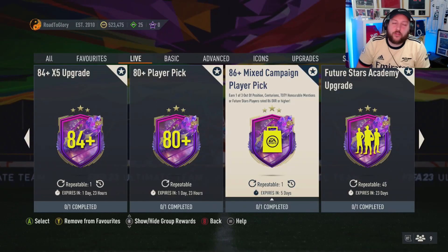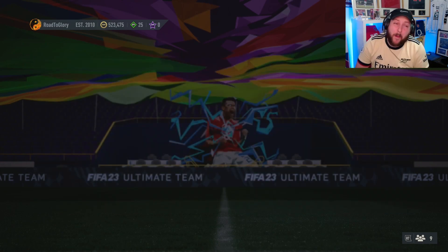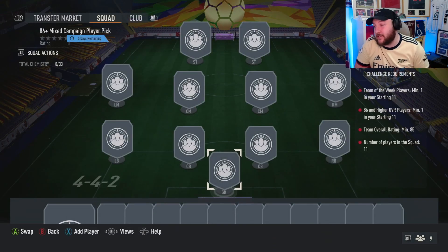In today's video we're going to show you how to grind this 86+ mixed campaign player pick. It contains one of three out-of-position Centurions, a Team in the Honorable Mentions, or Future Style players that are 86 or higher. It's actually not a bad SBC, but the price is super expensive.